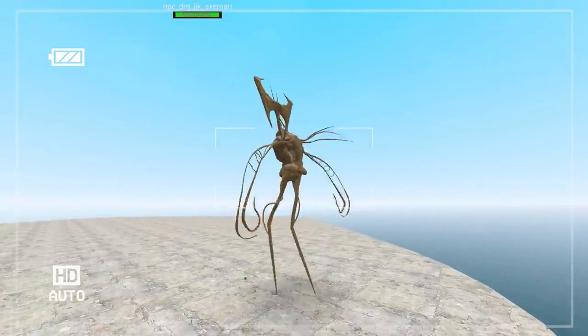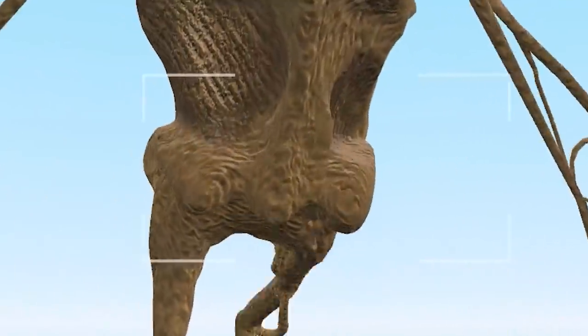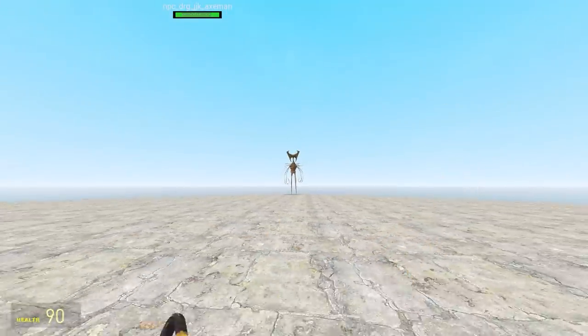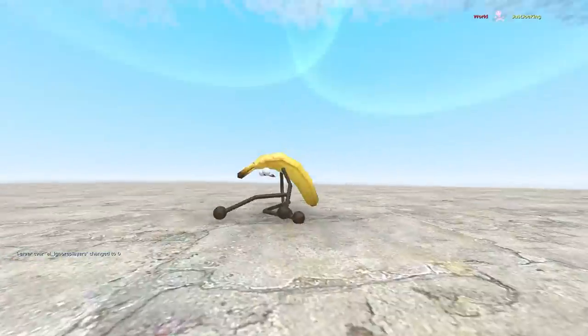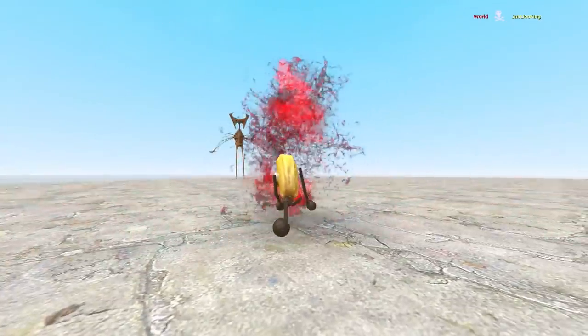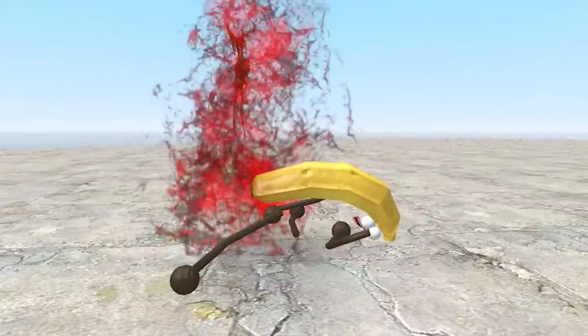Before we move on to his other attacks — what is going on here? Now that is a triple cake. Anyway, let's try and get him to do that other attack again by sacrificing myself. There it is — there's a shark! That was a blood bomb, and he threw a shark at me, just to say he can do that.